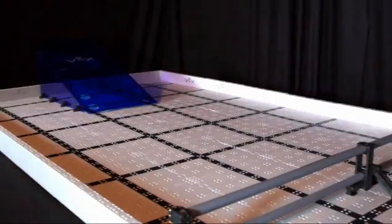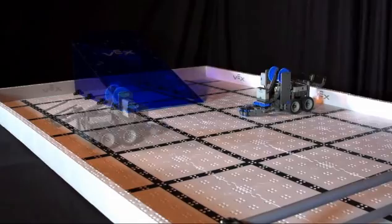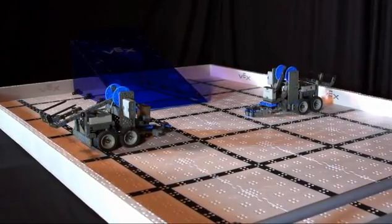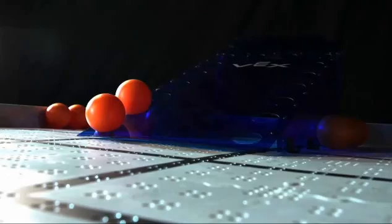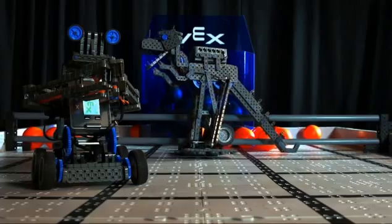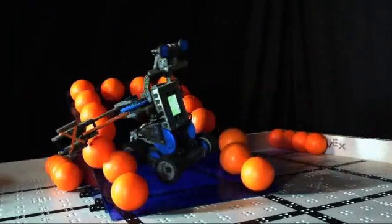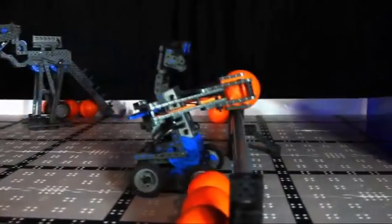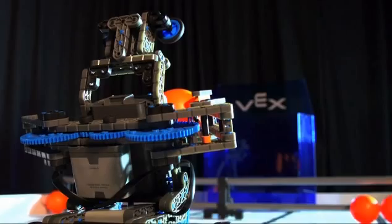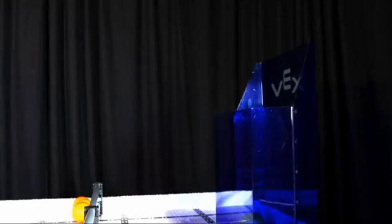VEX IQ Challenge Bankshot is played on a 4' x 8' field. Robots start on the field in the predefined starting positions. The scoring objects used in VEX IQ Challenge Bankshot are 3-inch balls. There are a total of 44 balls on the field that are part of the game. The object of the game is to work with your alliance partner to maximize your score. Teams score points by emptying cutouts for 1 point each, and scoring balls in the scoring zone for 1 point each, and scoring balls in the goal for 3 points each.